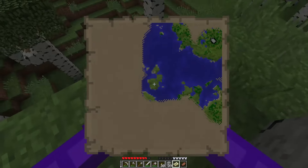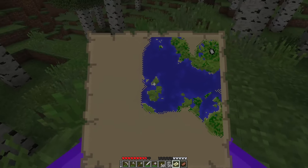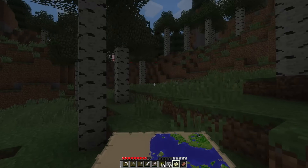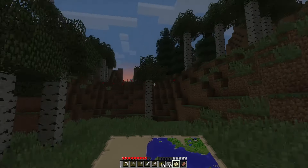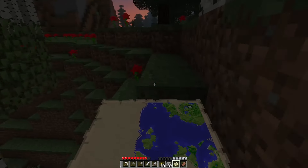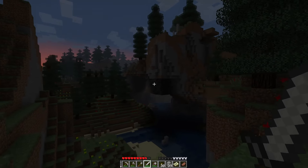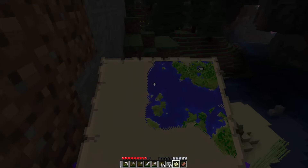I should've brought a bed. I'm so dumb. Doggies! Hi puppies. Wish I had bones to give you. First, there was a cave I could go into for the night and do some mining. I really don't feel comfortable being out at night. It's funny — I feel so much less safe in beta than I do in modern.